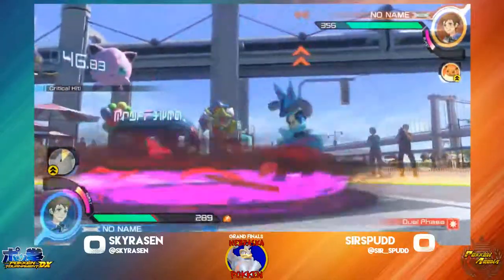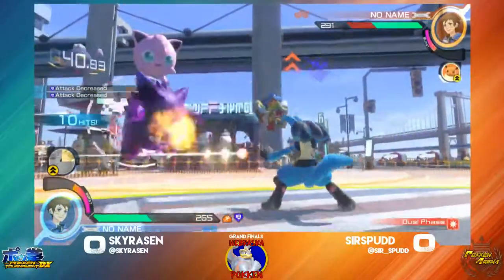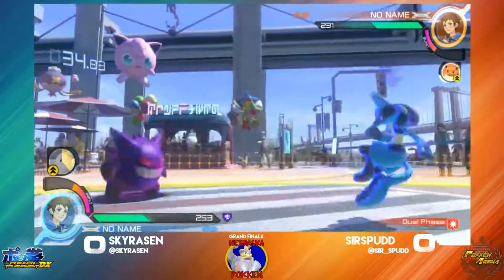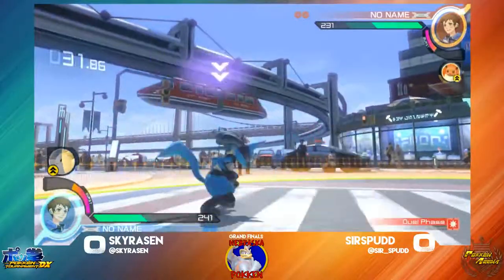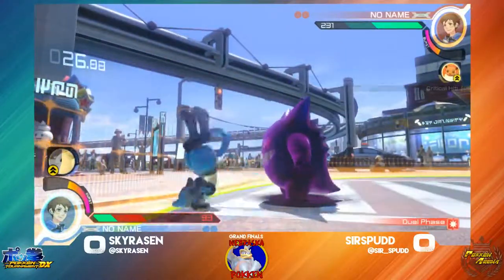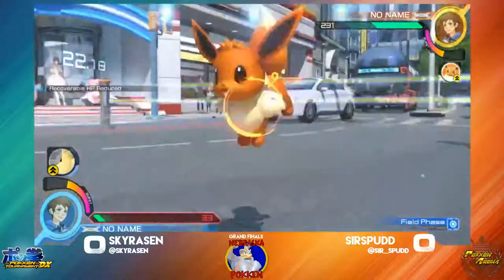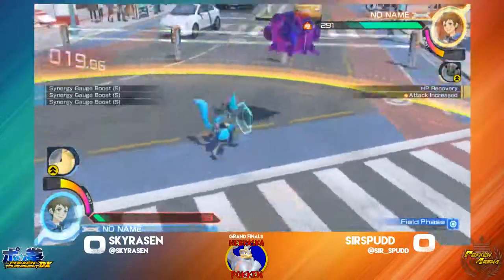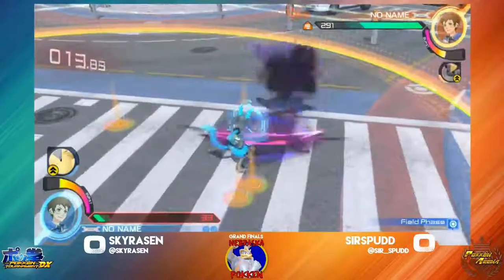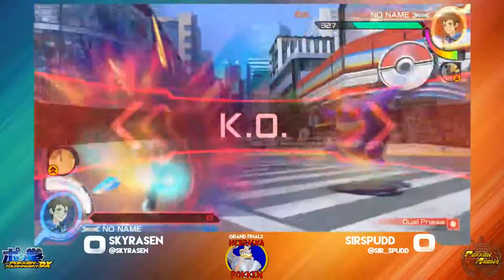We have a grab there. Some decent damage — get him in the corner. Tries to go for a grab and then eats a crit. A little shield steer there. Goes for the tick throw and ends up getting a crit with it.